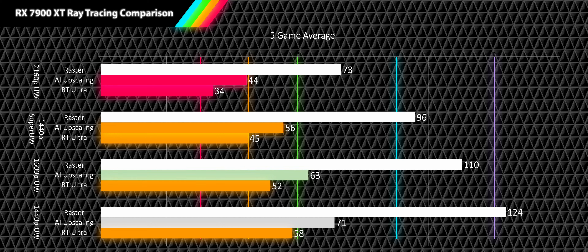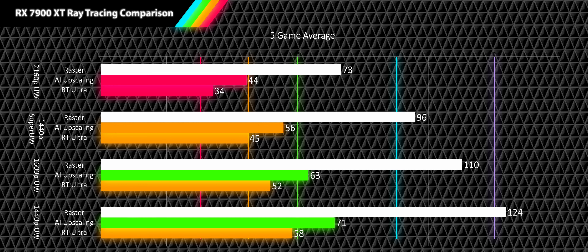Though there are rare exceptions, 1600p ultrawide is a mixed bag — most games are quite playable but a couple still aren't worth enabling ray tracing. At 1440p ultrawide, however, all games tested were either good experiences or at least workable.